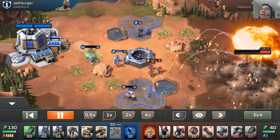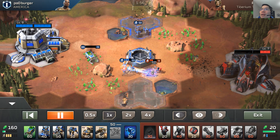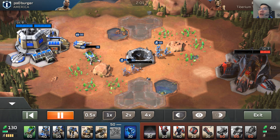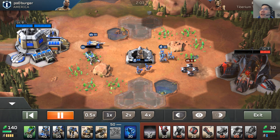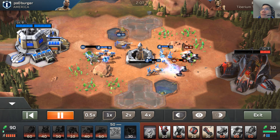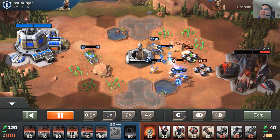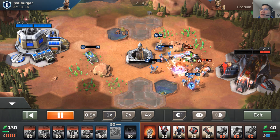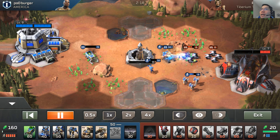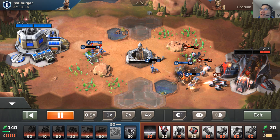I let my jump jet squad die — out comes my shockwave to finally do some damage. I move my other shockwave troop down to check if he has a harvester. He still doesn't — at this stage I figured this guy's making a big mistake, so I try to base rush him. I open a jump jet squad and push down to quickly wipe out his cyber wheels — boom boom boom, down they go. Now I'm pressuring his base.